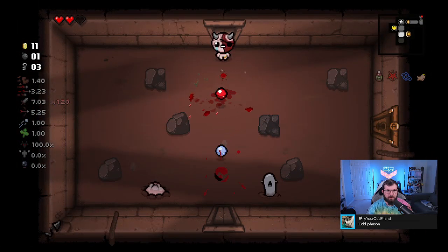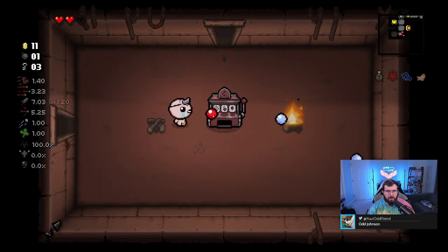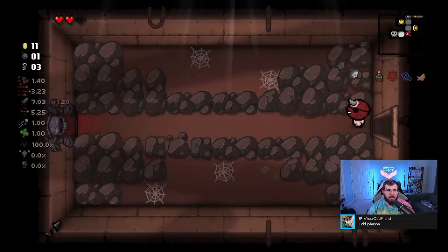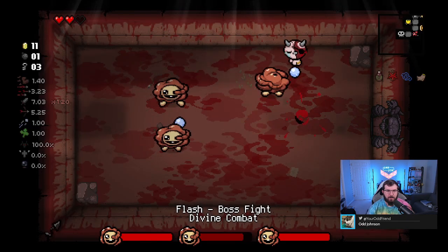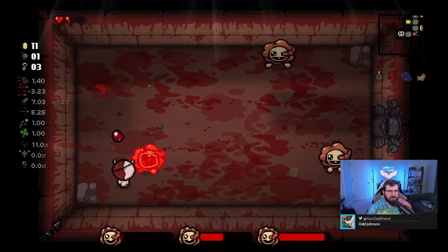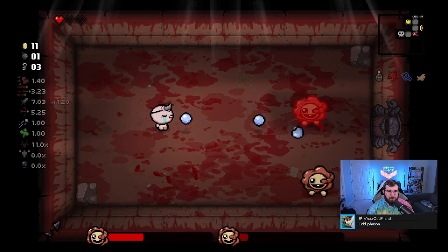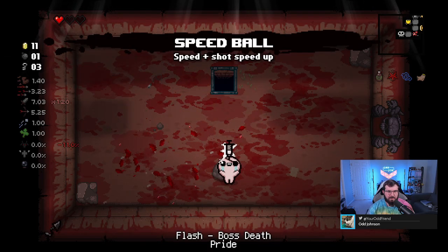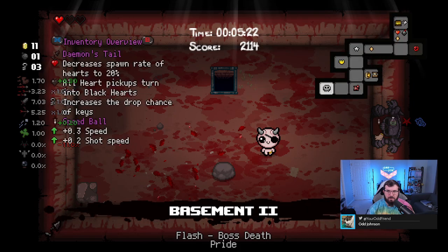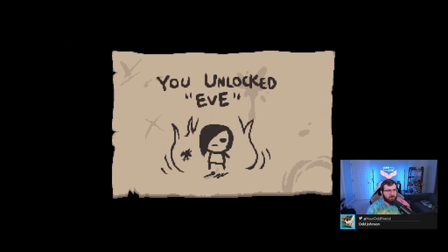Let's see if we can find our boss here relatively quickly. I do see a tinted rock here - don't know if I want to use my bomb on that or on the shopkeeper just yet. There's another tinted rock. This is my opportunity to go ahead and get the character unlock I'm looking for. I think I just have to beat this boss without picking up a heart - actually, I must have to go to the next floor. That's fine - and there it is. We've got Eve unlocked!